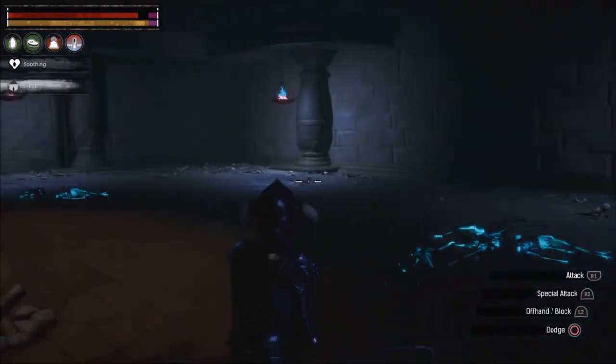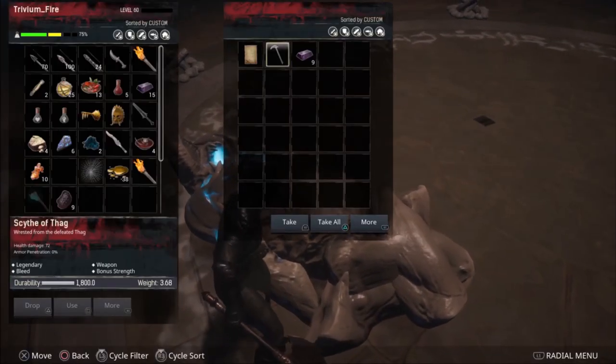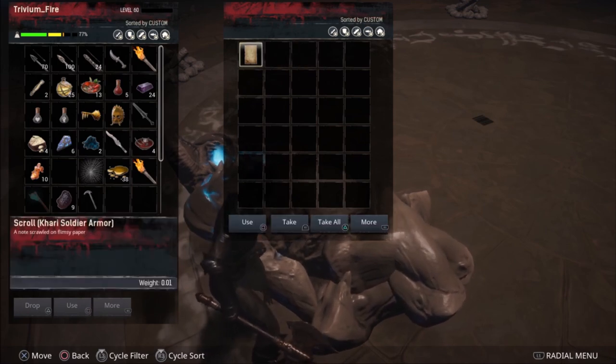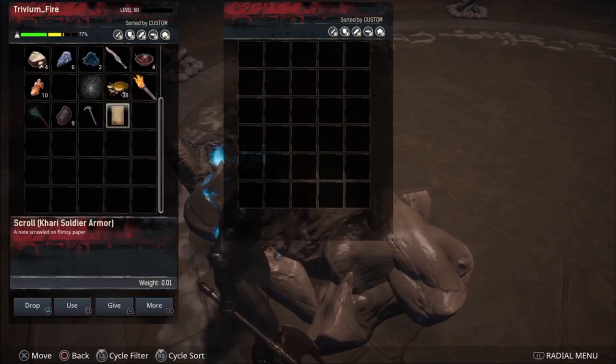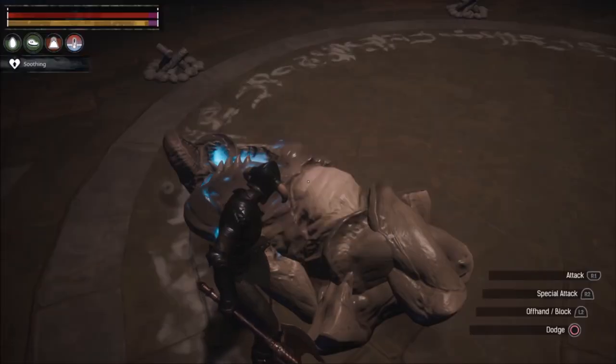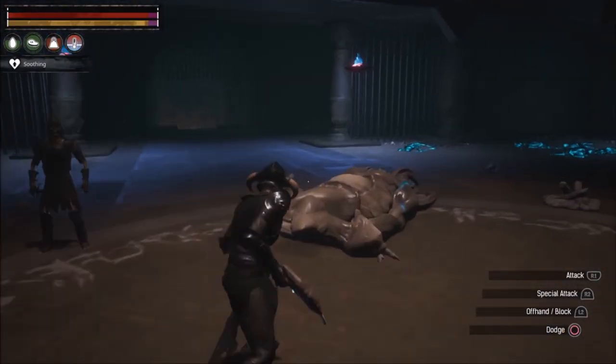The boss is down and he's got a Scythe of Thag which has 72 damage — wow! And also the Kahari Soldier Armor. If I remember correctly when I was researching the Kahari armor, there are three different pieces, which means you have to beat him multiple times in order to get all the pieces. And there are some more pieces of Kahari armor as well, so you'll have to kill him many times.